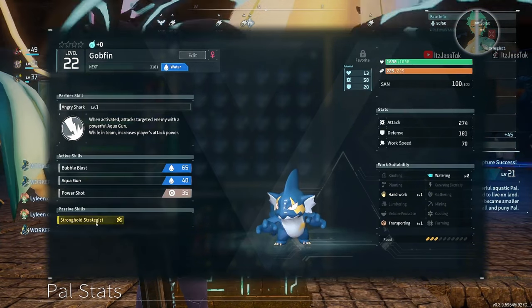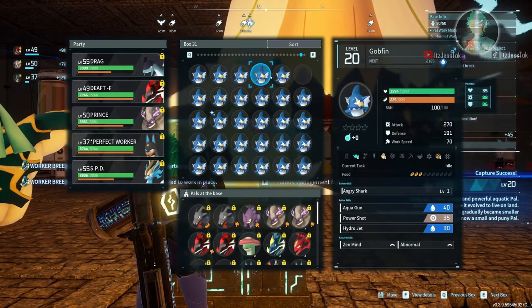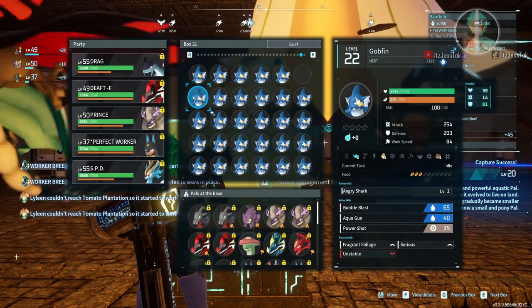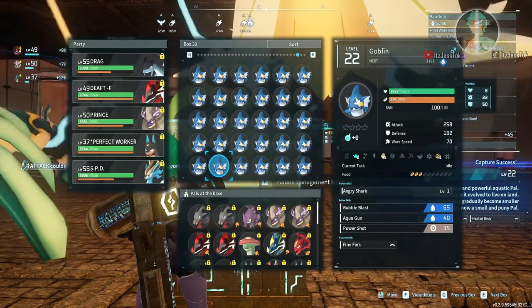So this one is Stronghold Strategist solo. Solo means the passive by itself. Put it in a little area where you will remember. Right now we are fishing through all of these, and then we find Fine Furs, and then we'll find a Noble down the line somewhere. And boom — we got it!